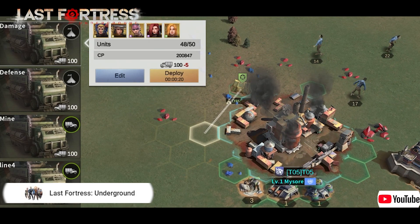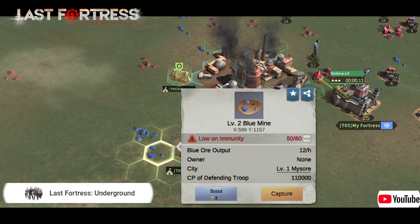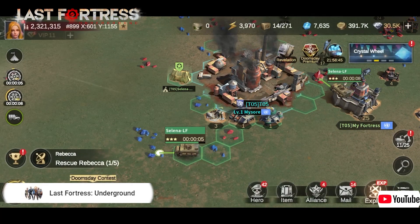Third, your allies' blocks can be used as a springboard to attack others. Some of your allies can capture blocks first, while others can try to occupy important locations and cities.